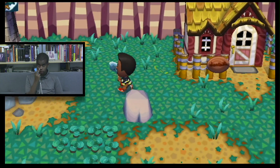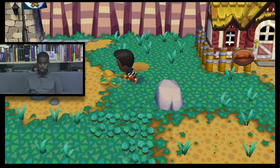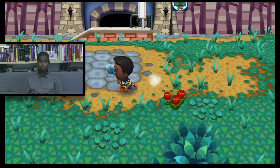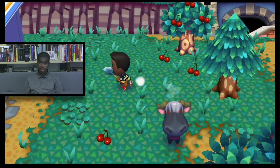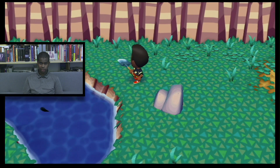There's actually something really, really cool you can do here. So one of these rocks has money in it, and if you hit it, it'll give you money. But you have to use a shovel to hit it — you can't use any other object. Let me find the right rock and take my perfect position.